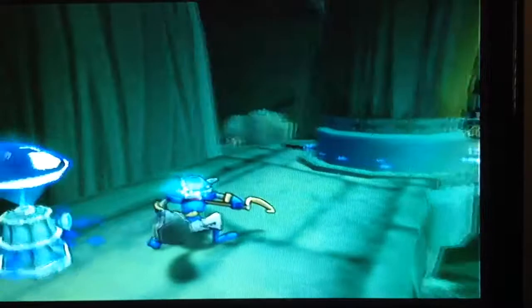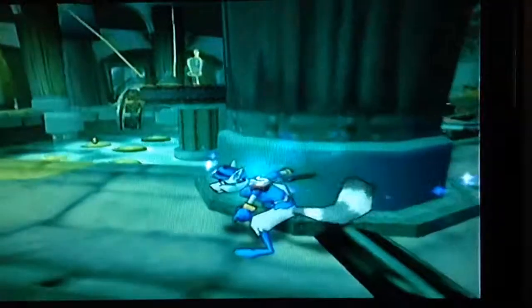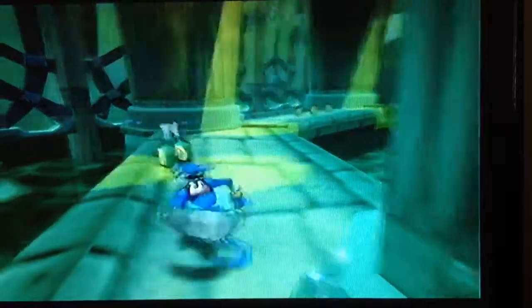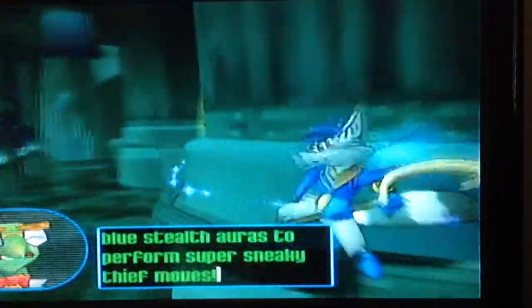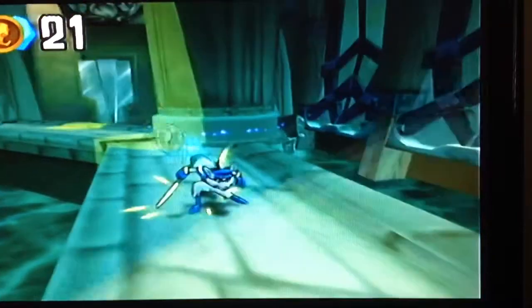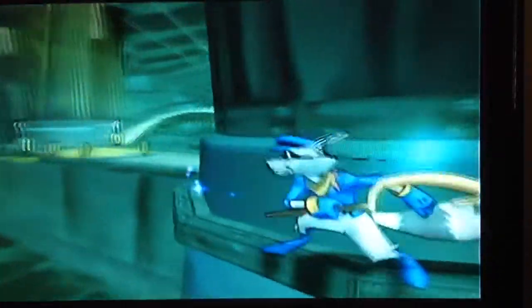Here's another checkpoint. Really cool. Very sneaky game, very very sneaky. Hold down the circle button near the blue stealth auras to perform super sneaky thief moves. I got it, I got it — don't worry. Super sneaky thief move away! Also so you don't die when you go down here. This game is absolutely awesome.